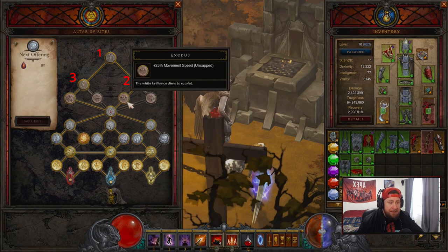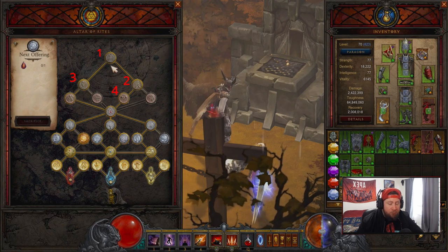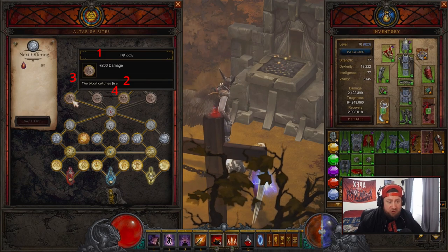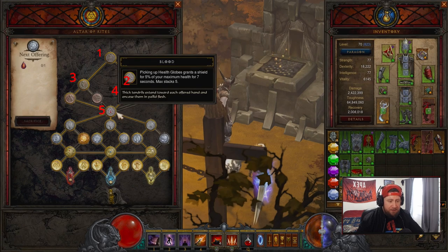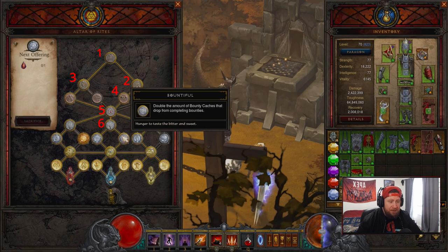Next, number four is Exodus for 25% movement speed — you want to get around really fast. There is another node for 200 damage, but at level one when you crack and get Anointed and are using level 70 weapons, the 200 damage is minuscule when you're leveling so fast. So we want movement speed. We also have to take the Blood node to get access down to the bottom — it gives a shield when picking up health globes. We probably wouldn't take it otherwise. After that is Nature: your highest elemental skill damage bonus is increased by 10%. Skip the damage against elites and percent melee damage reduction.